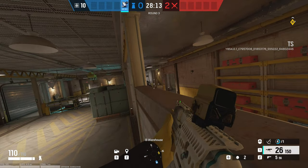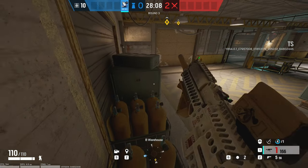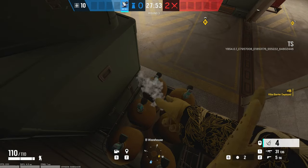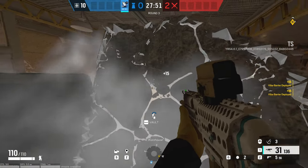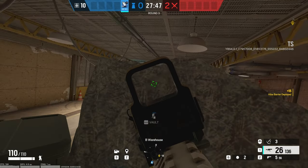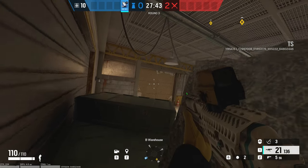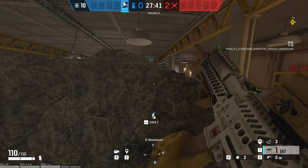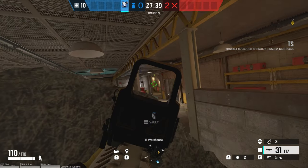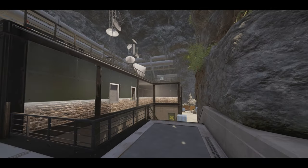Once you're up on top of those crates, you can use it for elevated angles all the way across warehouse to the door coming in from outside, the yellow stairs coming down towards warehouse, and if you walk across the canisters to the right you'll be able to look over the top of the little half wall onto the door into missile. You have a lot of opportunities to get some picks from up here, especially if you use Azami to put some Kiba barriers up there to protect yourself.